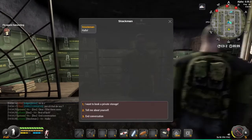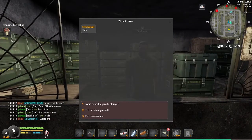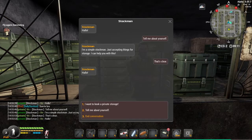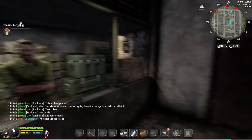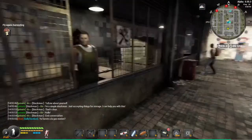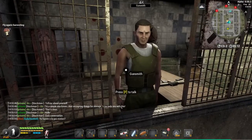He's the stock man. 'Tell me about yourself.' 'Okay, I'm a simple stock man, just accepting things for storage.' Clear — I don't need any storage, I carry everything on me all the time. Oh, here he is — the gunsmith!